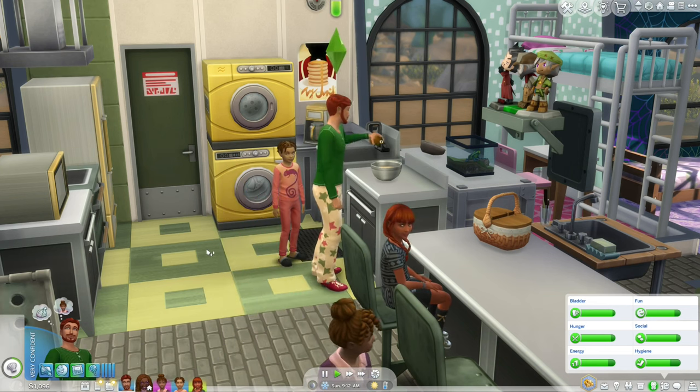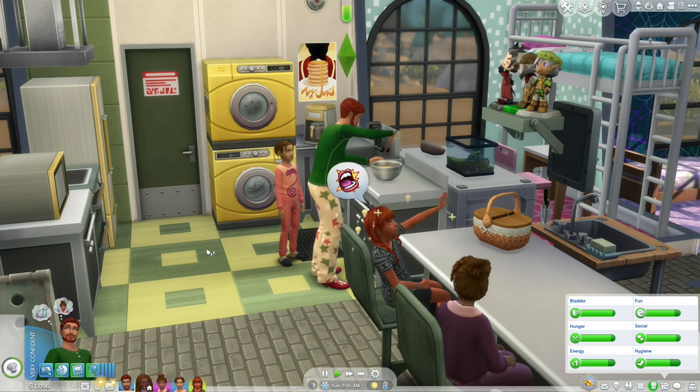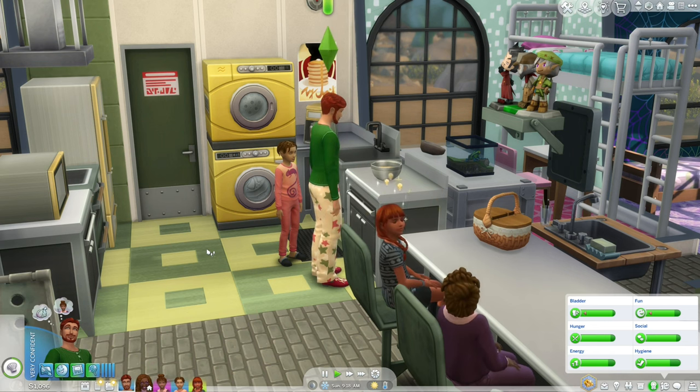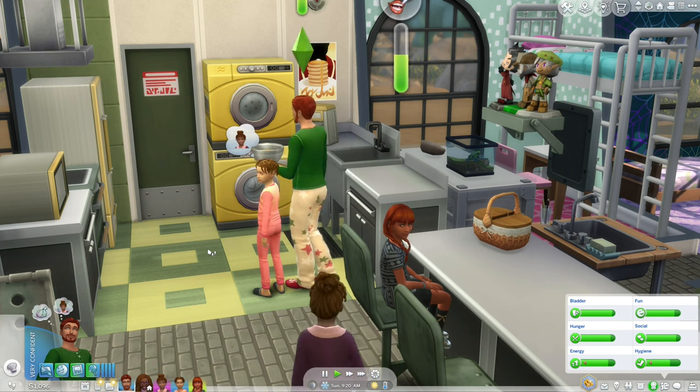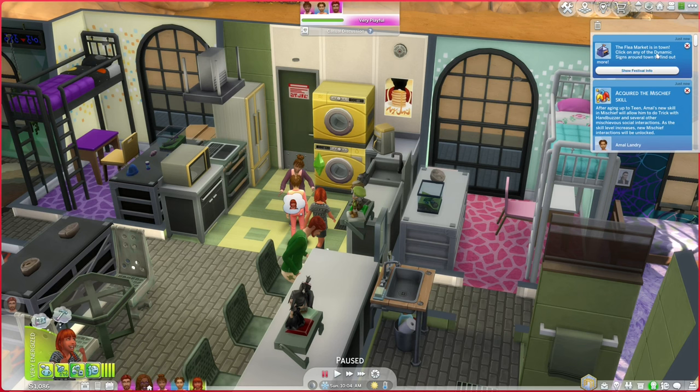Now as far as things to do today — we have the family fun day at Sulani, the Festival of Youth, the poetry evening, and the starlight accolades. But today is also Forrest's birthday, so he's going to be a full adult. Oh, today is also the flea market — that was not on the schedule. So I guess we're going to skip the family fun day, because I want as much time as possible for trading at the flea market, which runs from 10 a.m. to 6 p.m. We're also going to skip the poetry evening, and maybe go to the starlight accolades after.